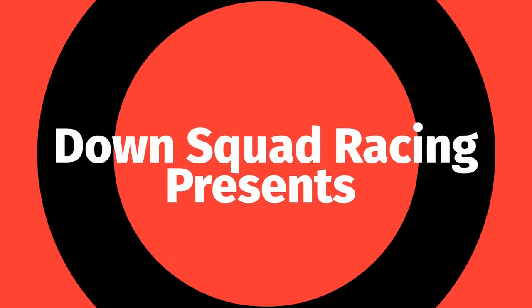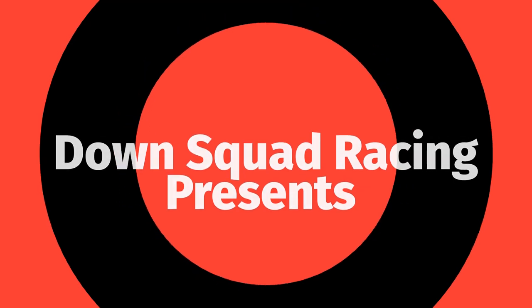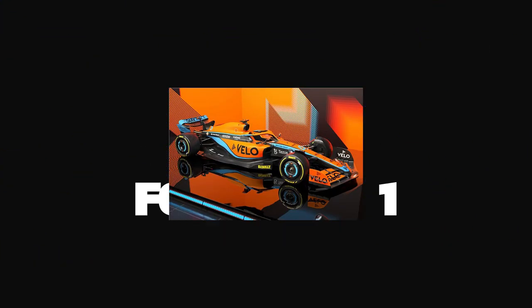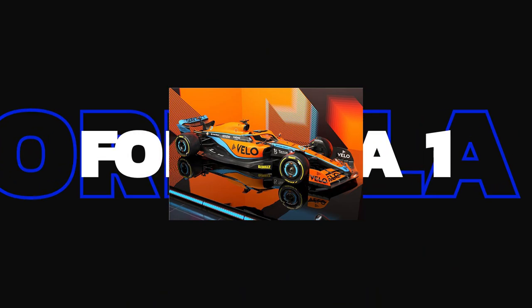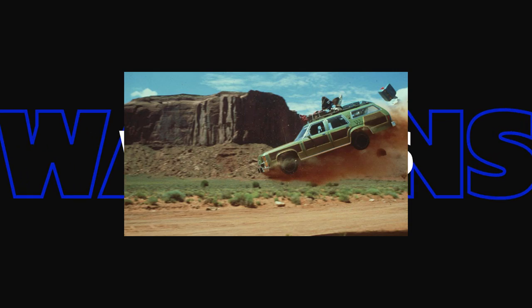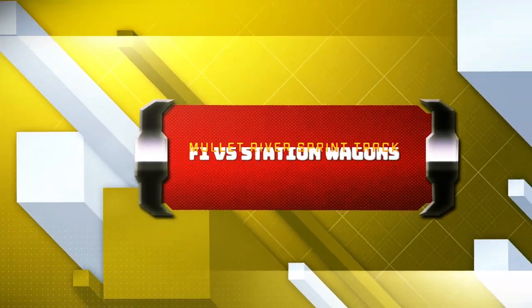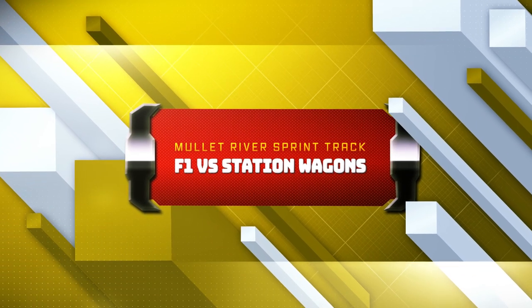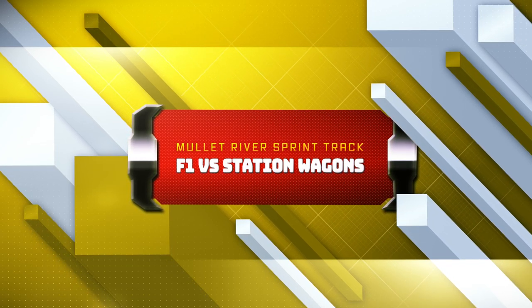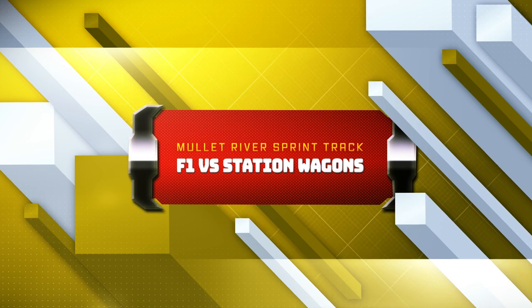Welcome everybody, this is Shannon Beard broadcasting from the Muller River Sprint Track, home of Down Squad Racing. We're trying to answer the question: what happens when you put a car that can go from 0 to 60 in about 2.6 seconds against a car that might go 0 to 60 in about 10 seconds — but we let the drivers soup them up. This is the last group for round one, group six: F1 versus station wagons here at the Muller River Sprint Track.